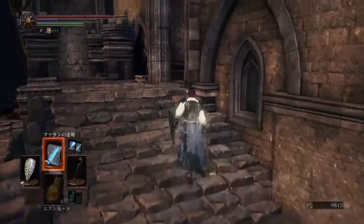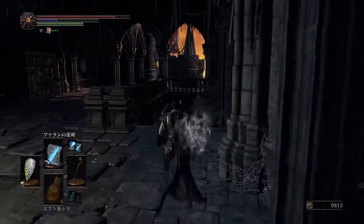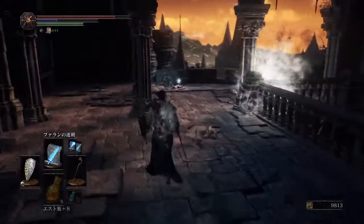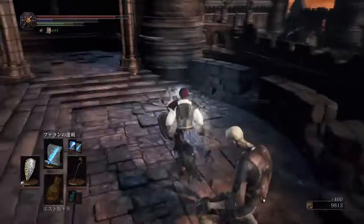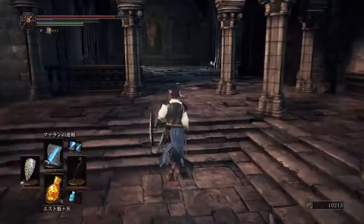Welcome back to Dark Souls 3. This is a little mini-mini boss — I'm not really a boss at all to be honest. Anyway, we're upstairs in Castle Lothric. First things first, screw this guy for throwing Lloyd's talismans at you.